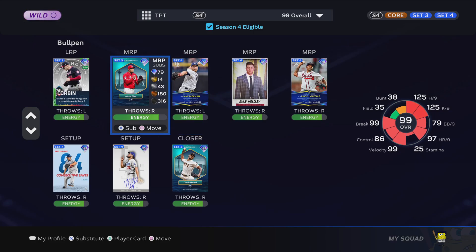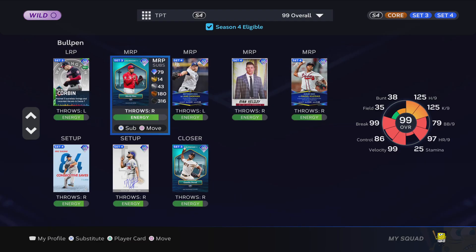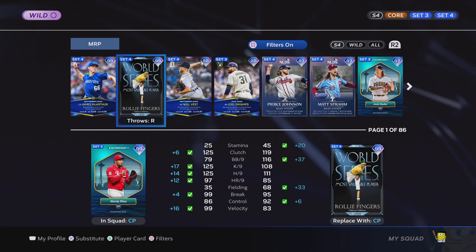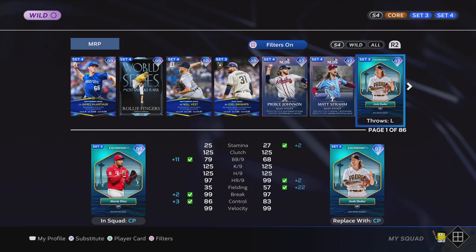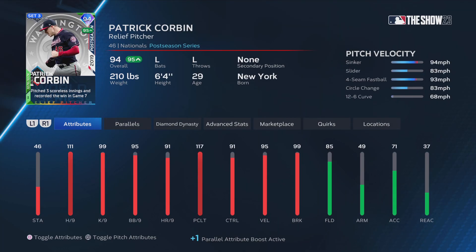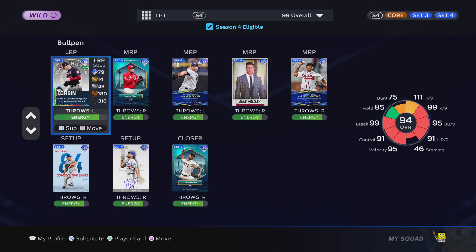Then I have Ryselli Iglesias — pretty good — Ryan Helsley, Jake Diekman as my best lefty from the September monthly awards. Alexis Diaz has been my closer since I unlocked him. My new lefty is probably gonna be James McArthur or Will Vest, possibly a postseason guy like Tyler Wells or something like that. There's also Patrick Corbin, another set three guy.